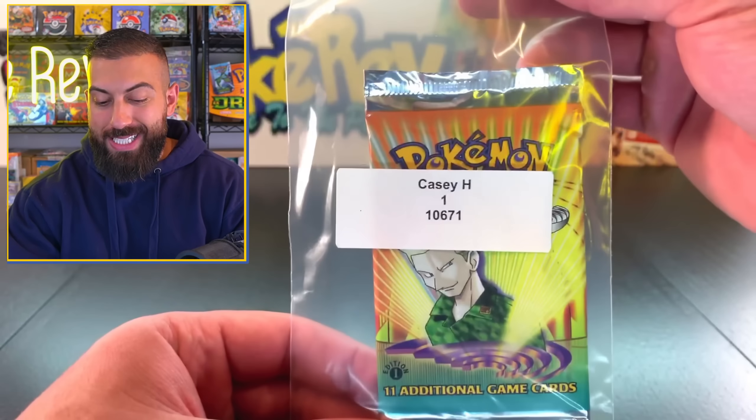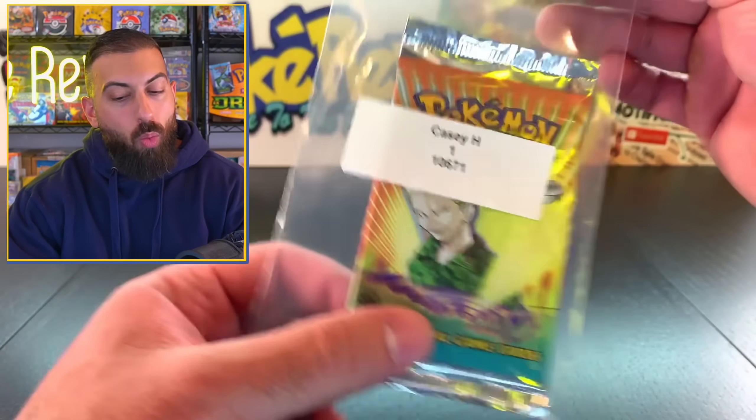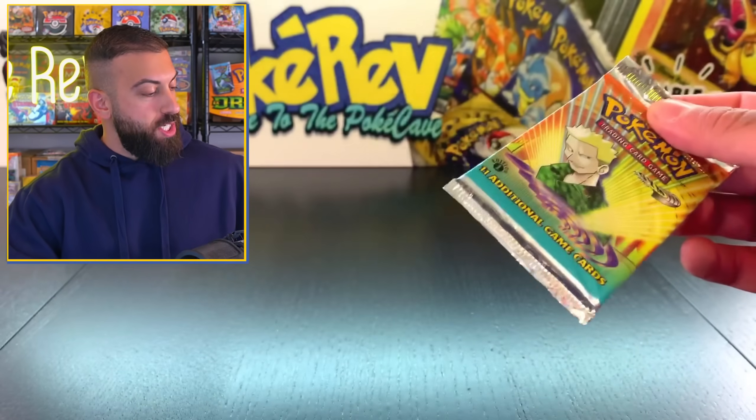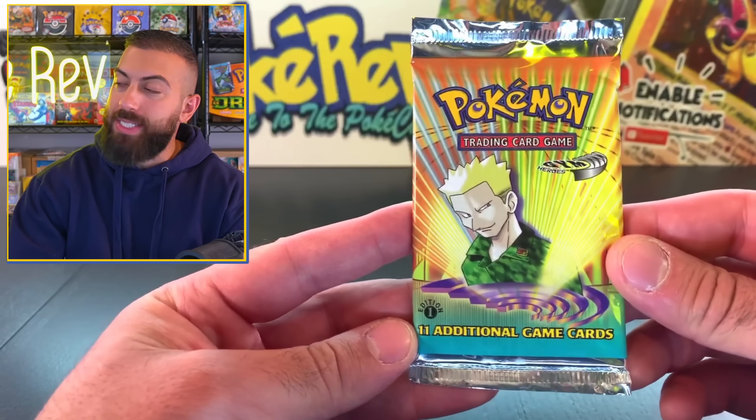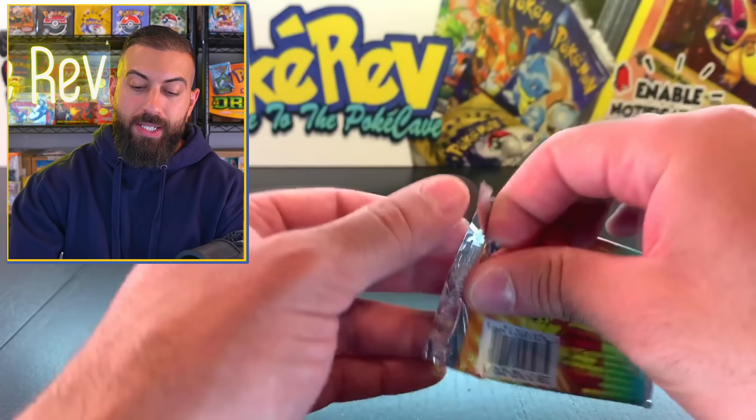Let's get this video going. We're going to start off with KCH 10671. We got one single pack, but it is first edition Gym Heroes, Lieutenant Surge on the front, so let's crack this sucker open and see what we can get out of the first pack today.